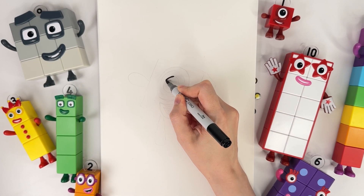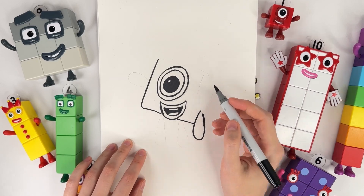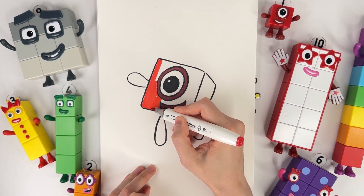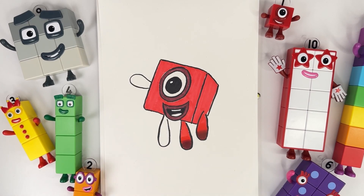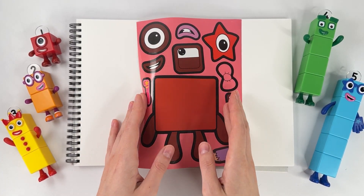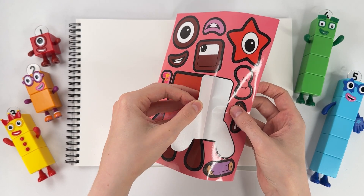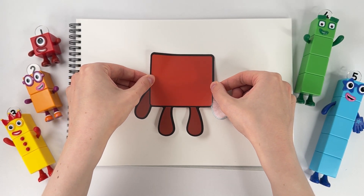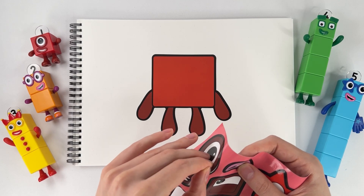Hey guys, let's draw Numberblock One. Number one plus number zero equals number one. Numberblock One is red color. Number two minus number one equals number one. Numberblock One is ready — look, it's so funny! We have sticker packs — it's Numberblock One. Numberblock One is red color, it's a funny number. Look, it's number one! Number one, where is your eye?